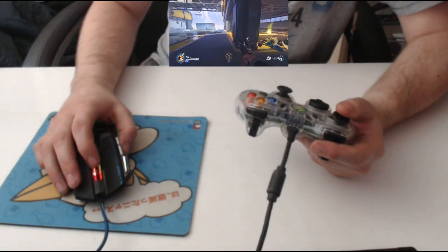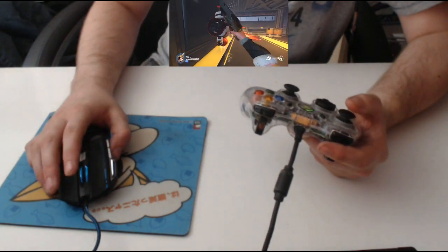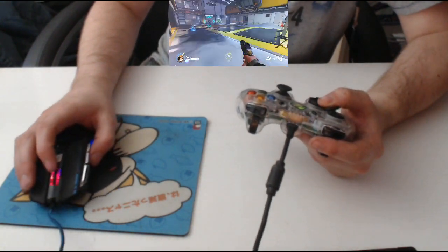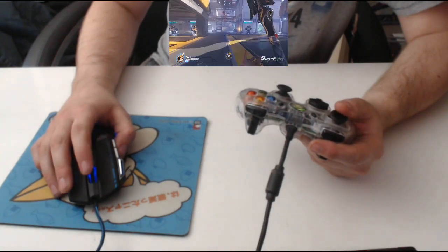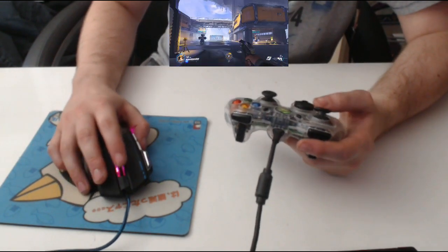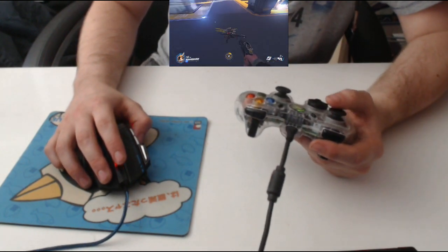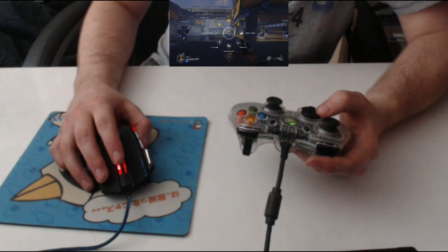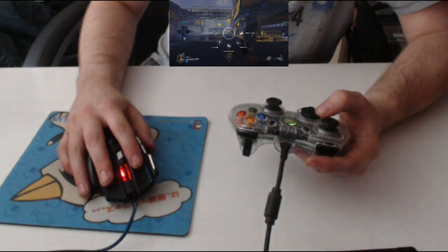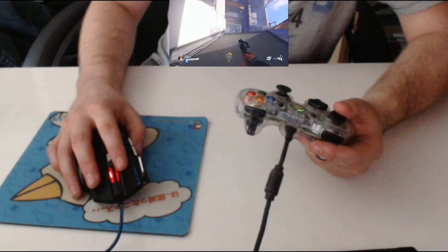And if I click in the scroll wheel, that's how I trigger my ult. If I want to punch somebody, I scroll forward on the scroll wheel. And if I want to switch weapons, I scroll backwards. So I have everything I could possibly need in this little setup. If I want to put a tag down, I just press up. If I want to open the quick menu, I can just do that there. It's all perfect, and that's how it works.